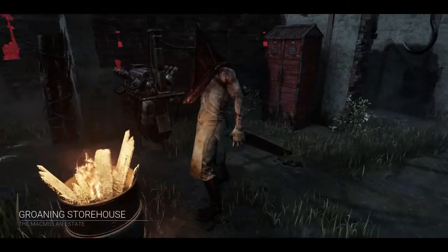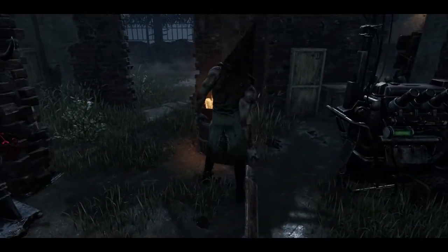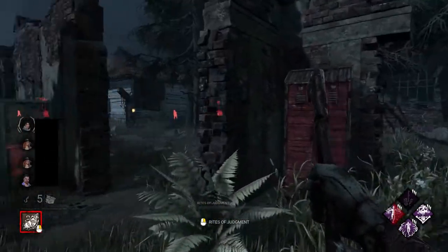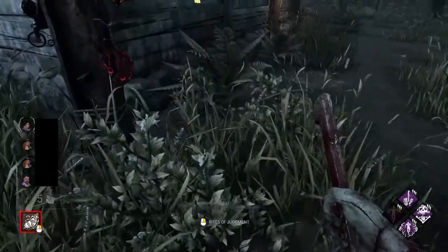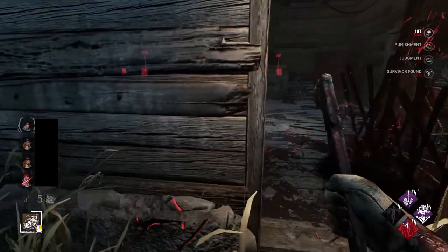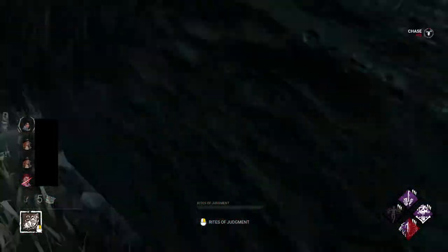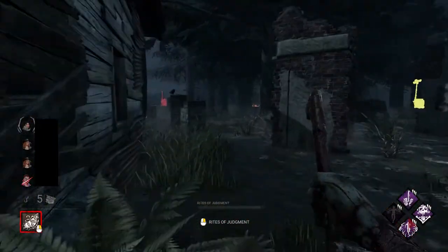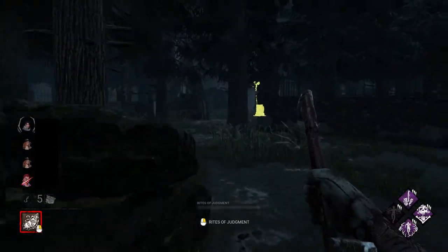Welcome to the first game. I'm looking out with Lethal Pursuer for the auras of survivors, and I find a Jonah here. Getting a nice little hit. As you can see, Blood Favour is activating on that pallet, stopping him from dropping it. I tried to do a moonwalk here, but unfortunately I need to improve that a little bit — I ended up losing the guy. Be careful when you use those.